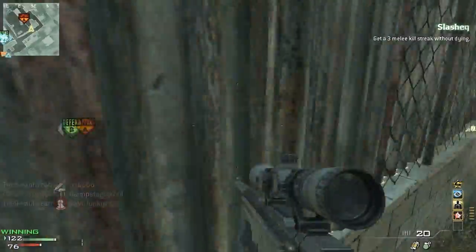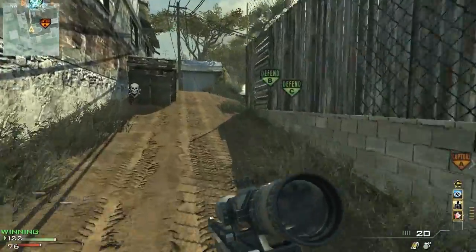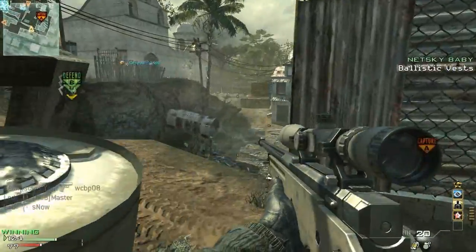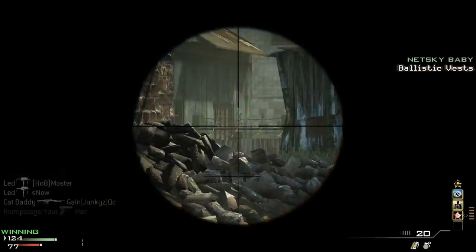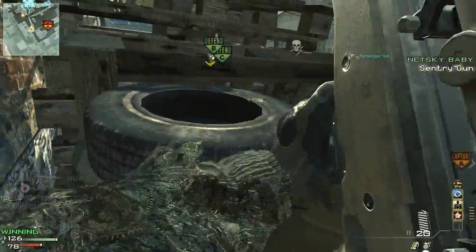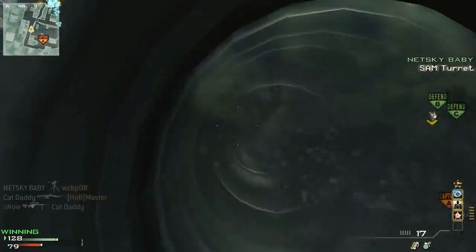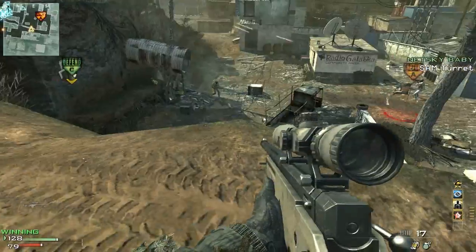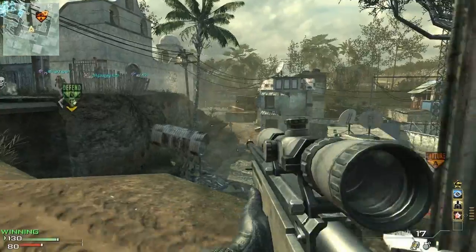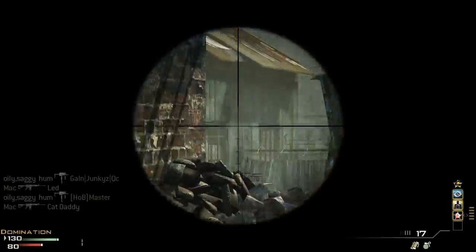There's a hack out — it's been out a few weeks — called a support-to-assault or assault-to-support killstreak hack. People using the assault strike package can get 7 kills with 50 deaths and still get a helicopter, because their killstreaks stay connected even if they die, just like a support killstreak, except they use assault killstreaks. It's really popular and really frustrating, which is why I was running Blind Eye.